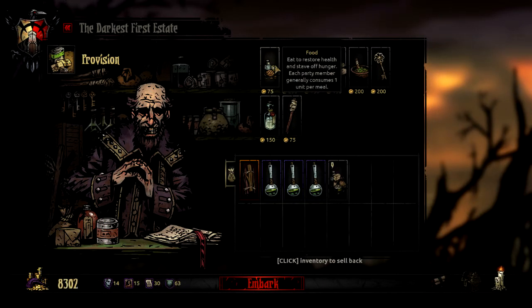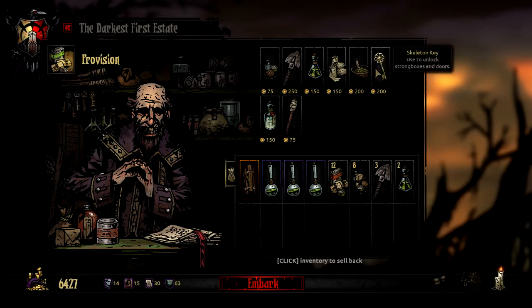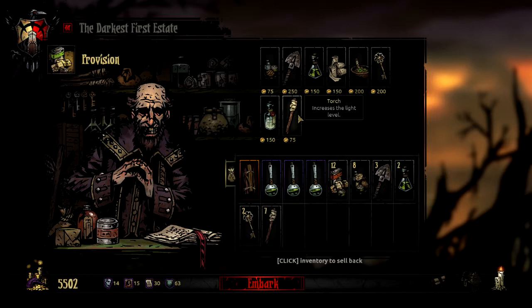Probably going to go pretty standard with plenty of stuff. Lots of food, some shovels, a couple of anti-venoms should do fairly well, a couple of skeleton keys — we'll take two this time. And a good number of torches. Let's embark.